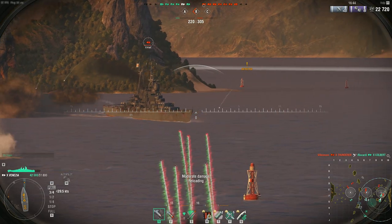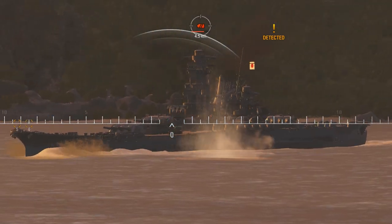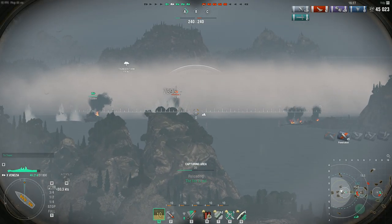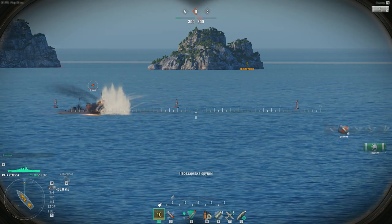What's important to know about the new shells? Semi-armor-piercing projectiles can penetrate armor at very acute angles. They don't suffer from over-penetrations, and their damage mechanics are very similar to those of high-explosive shells. While the new shells can't start fires on enemy ships, successful hits will certainly make you happy with their high damage stats. In battle, semi-armor-piercing shells are best used against destroyers and light cruisers. They are also very effective when firing at an enemy ship's ends, superstructures, or casemates.